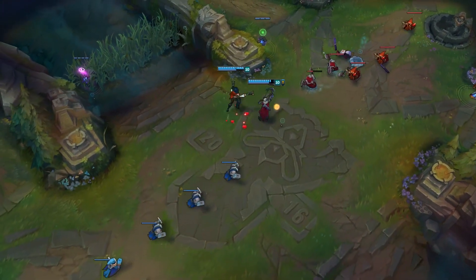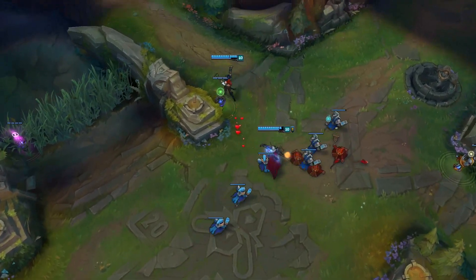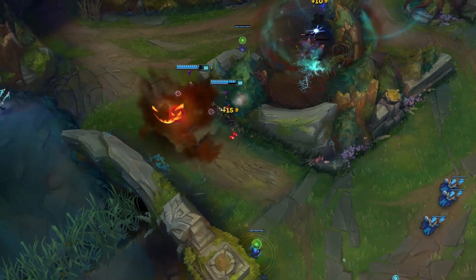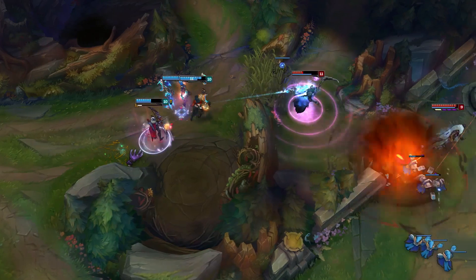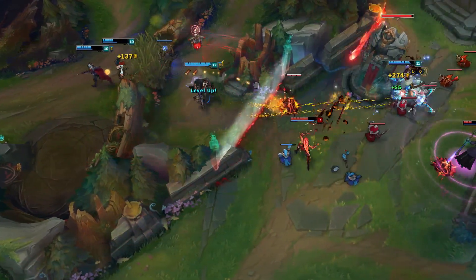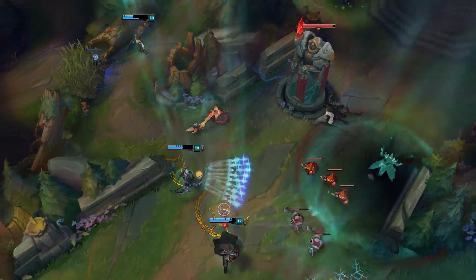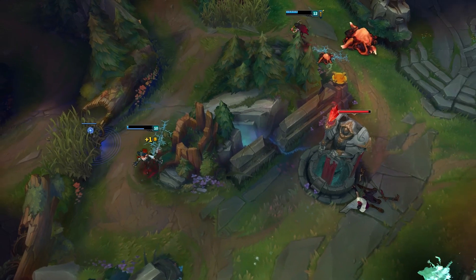Jhin is also extremely good. This is one we haven't seen yet, but Make It Rain can proc Jhin's W — a root into Misfortune ult and then Jhin ultimate to snipe them. That is a massive amount of damage from very far away and there's nothing they can really do about it. Like if they get hit by the Jhin W, the rest of it is kind of just game over. It's a very heavy poke lane — you get ahead and you will ruin people. Varus is another one. The Q poke actually adds up with Misfortune poke. And Varus's ultimate root into Misfortune ult is similar to how Ashe works, making this lane actually very deadly.